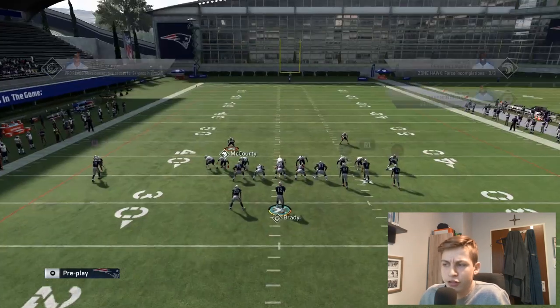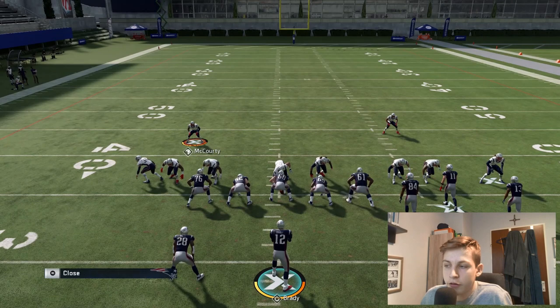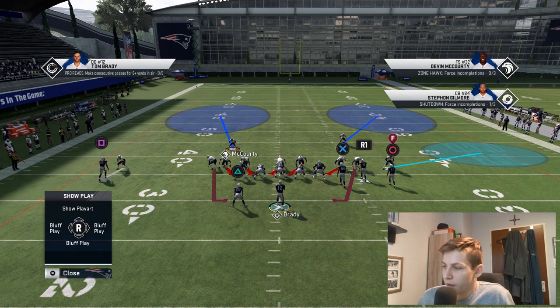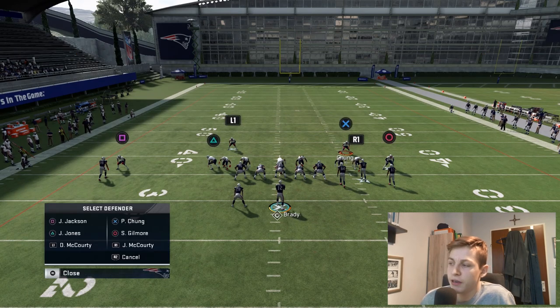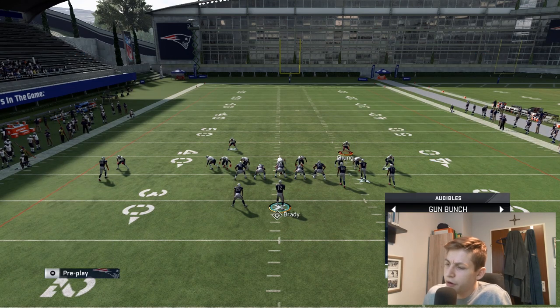For coverage adjustments, I personally always man up the outside bunch receiver, then motion shade over the top. Depending on whether he runs a lot of post routes I'll shade inside, or outside for crossing routes — most of the time shade inside though. I also like to man the free safety up on the running back to account for the left side, and I leave a soft squat on Stefon Gilmore using triangle, triangle, circle, left stick right.